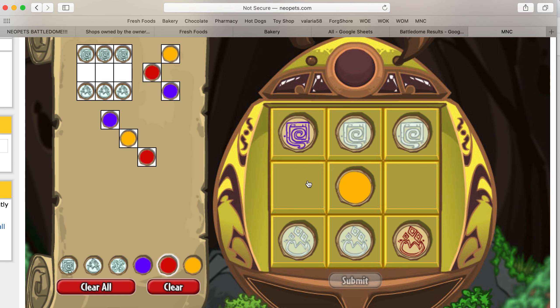Now the red has to be here because this is already yellow, so the red has to be here, and then a yellow, and a blue. So right now we have two blues, two yellows, two reds, and we have three of these.